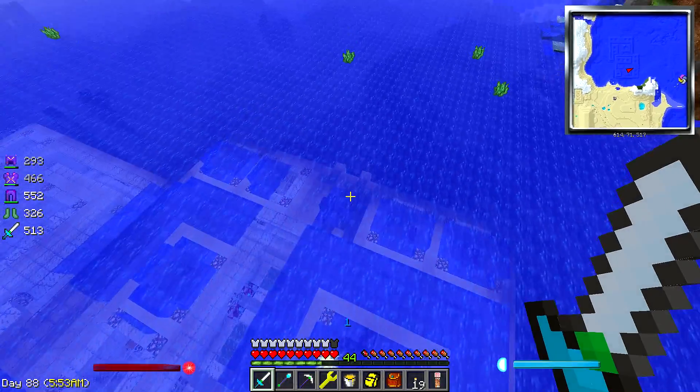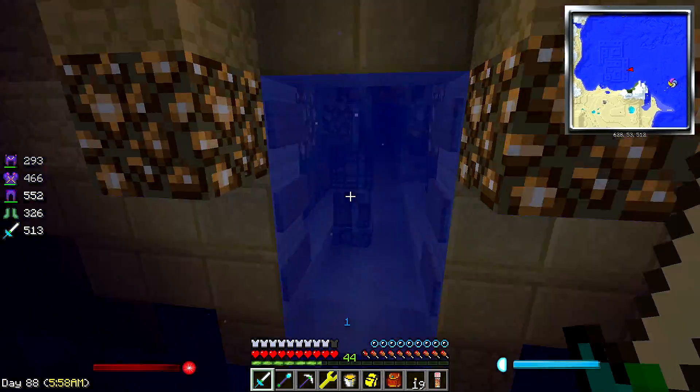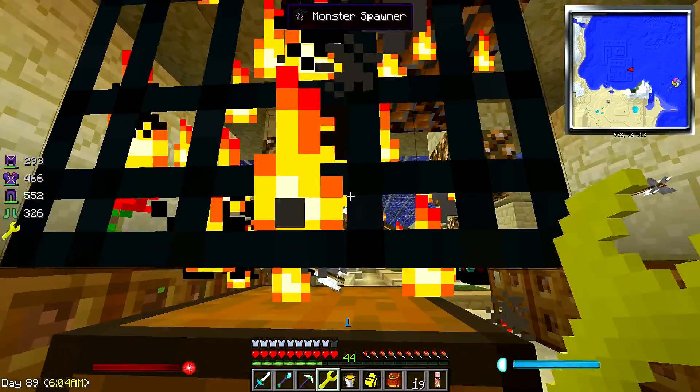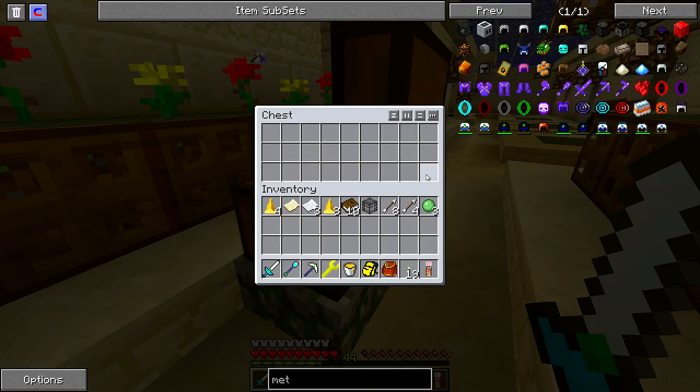Where is the entrance? Right here? Is this the entrance? Yeah. Oh whoa! Let's get this guy. I hear a mob in here — some slime.